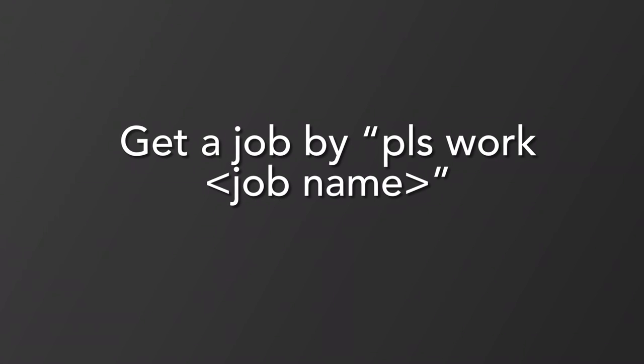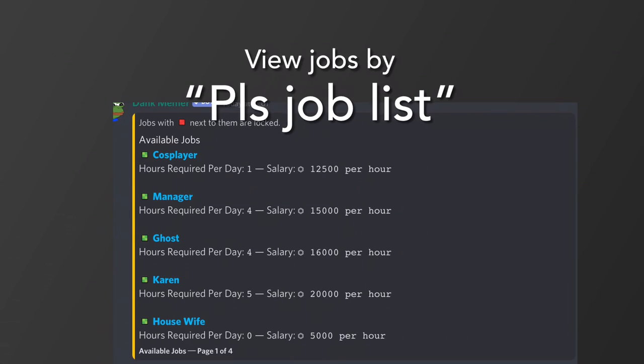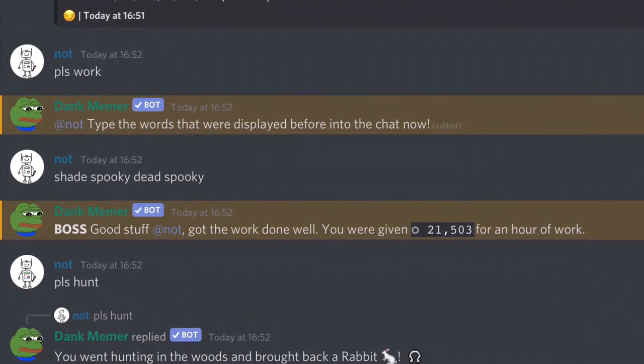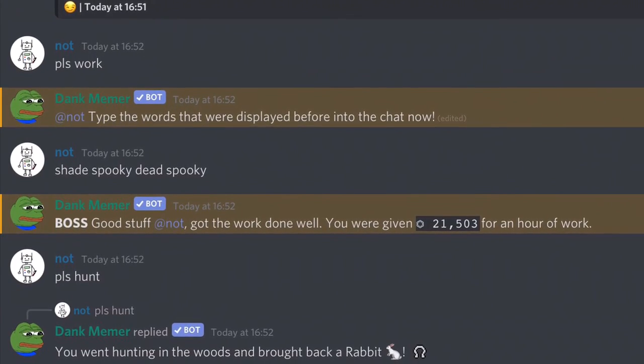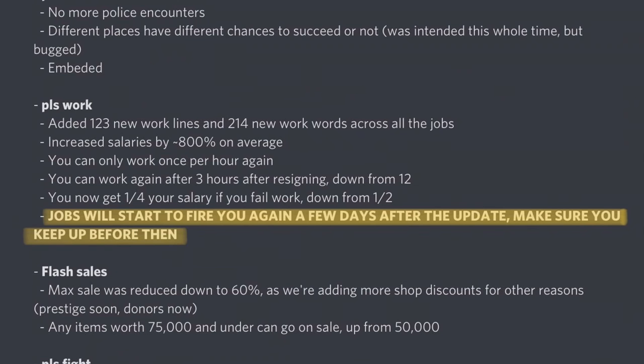Two, you need 100 total work hours. You can get a job by typing 'pls work job name' and view the list of jobs by 'pls job list'. You can work every hour — just do 'pls work' 100 times total. You can also view your work progress by 'pls work info'. In the new update, work will start firing people, so make sure to work enough to reach the hours required daily.